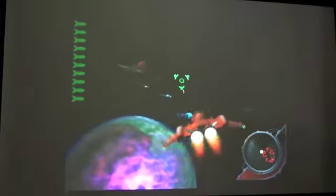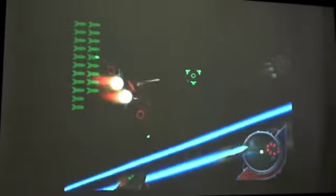Look at that ship! Alright, so we have to take out those turrets with this ship. What you have to do right here is just keep on shooting and circle around and get in these turrets.